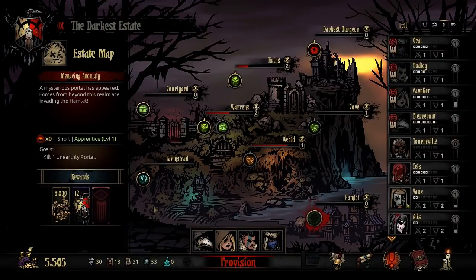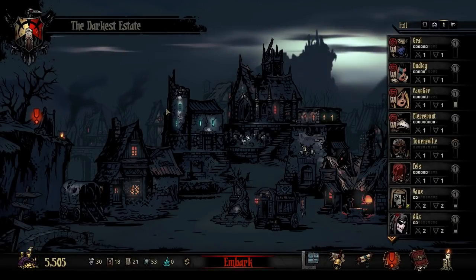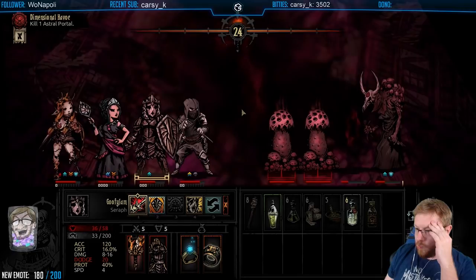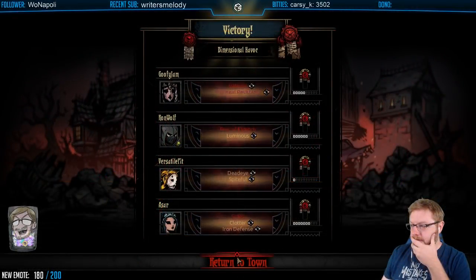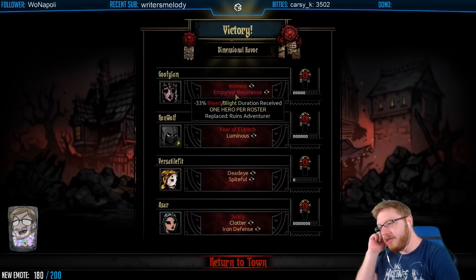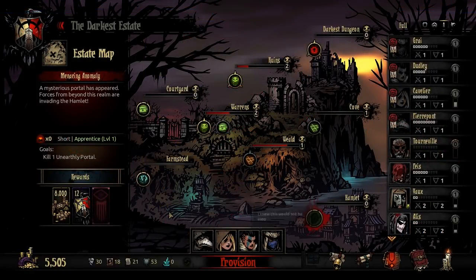Just as with Vulf's Brigand Incursion event, failure to complete this event will incur some sort of penalty. In the case of Cho's Dimensional Havoc, completely ignoring this event will result in two lost town upgrades, which could be pretty punishing. However, actually getting through the event is a lot of fun — there's a lot to figure out and it's a good challenge. There are tons of different enemy and wave variants, and if you succeed you get some pretty neat trinkets and new quirks added to the game, plus a nice bit of reward.